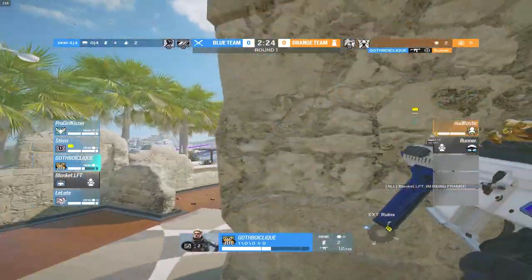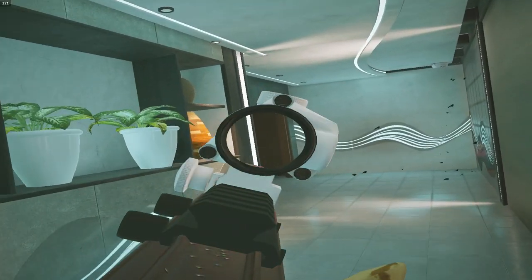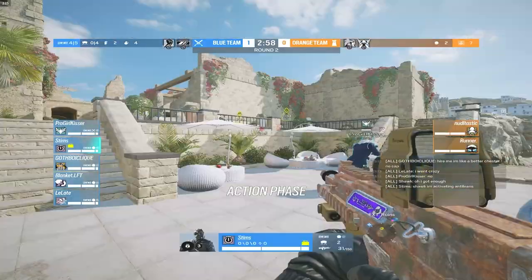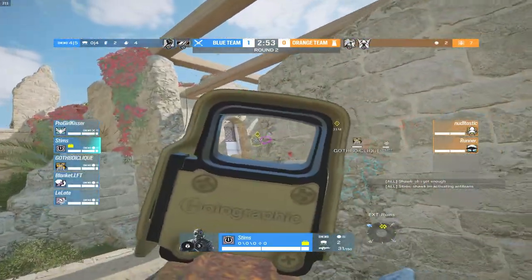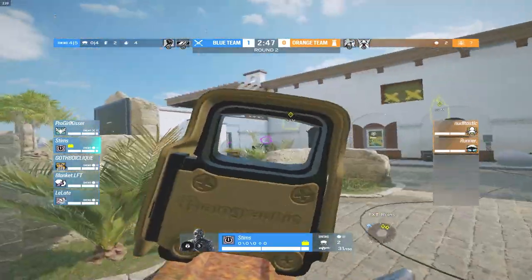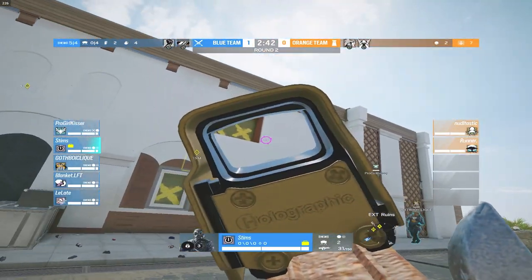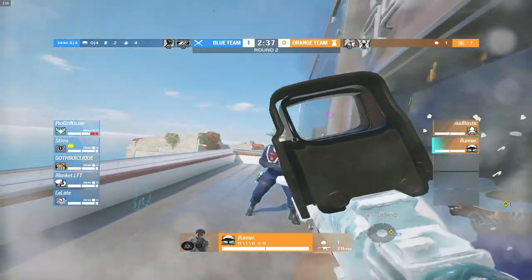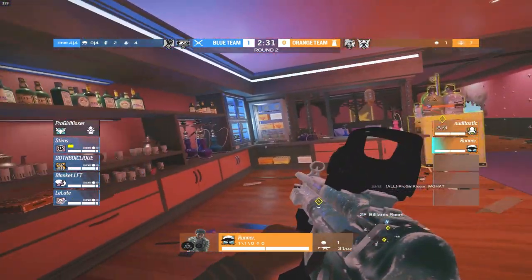Round two starting. Not sure what Stims is quick-peeking, but props to him. Runner and Noodle are on Alibi and Melusi again. Runner picks up an easy kill on Pro Girl Kisser, who just droned in front of the doorway.